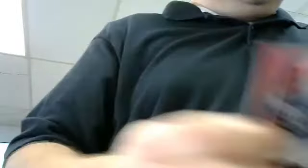Cowboys - Demarcus Lawrence, rookie to 249, mirror red. Eagles - Jordan Matthews, mirror red jersey to 299. Jets - mirror gold to 225, Jason Morrow.